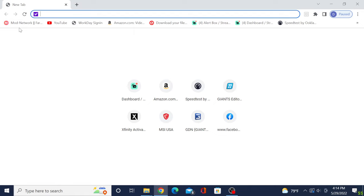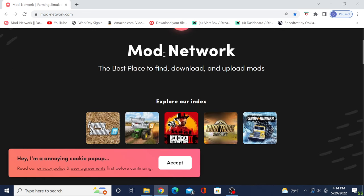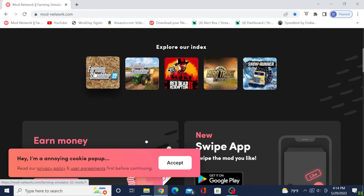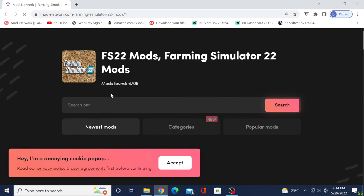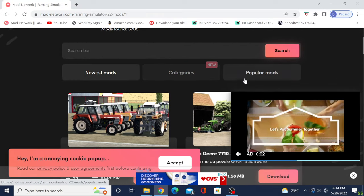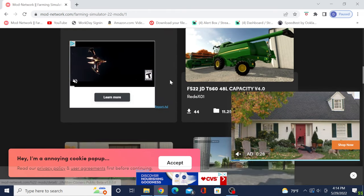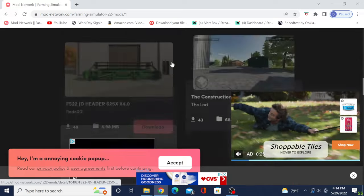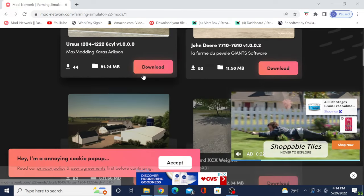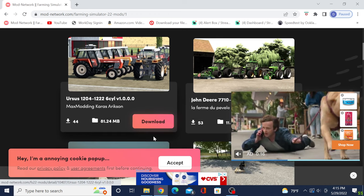So first things first, get in here. Whenever you open up Mod Network, it's going to give you a list of different games they have mods for — click on FS22. Right here in the search bar you can type in anything you'd like, and there are categories too. You do not have to worry about viruses or anything with this site, it's legit. You can get a lot of third-party mods off of here.